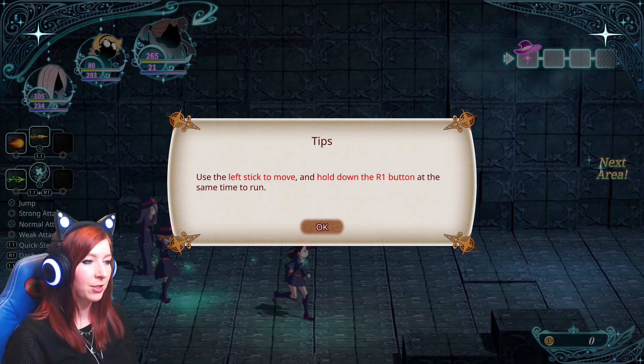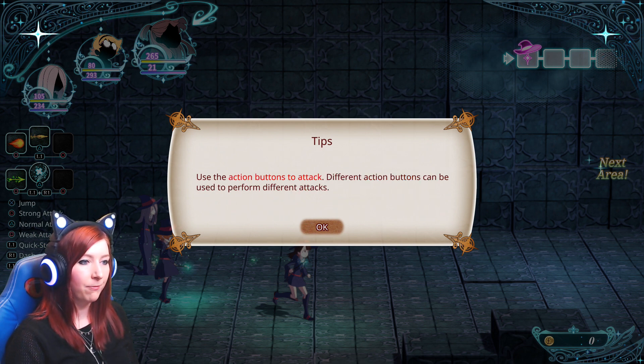Tips: use the left stick to move and hold down the R1 button at the same time to run. Use the action buttons to attack. Different action buttons can be used to perform different attacks.